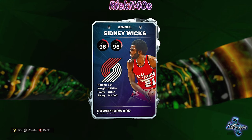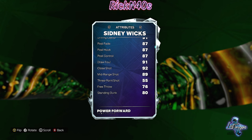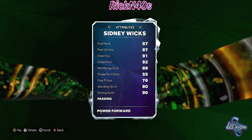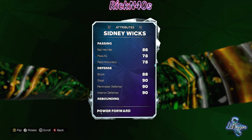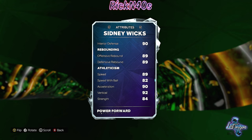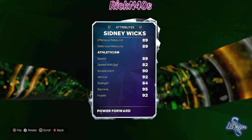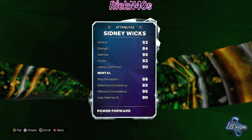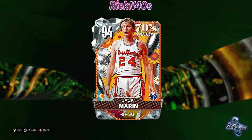Sidney Wicks — power forward, small forward. A 6'9" small forward. Can he shoot? 55 three-point shot — he can't shoot. He's going to be able to get on that rim with a 90 dunk. I'm not looking for this card to perform for me. Sidney Wicks does not perform for me. He would have to have some pretty good badges. His vertical is up there — he's going to be above the rim with 95 strength, getting those contact dunks. If you need somebody just to slash to the rim from the small forward or power forward spot.